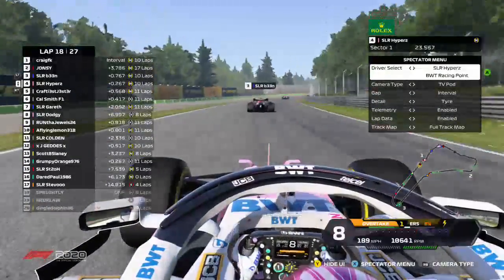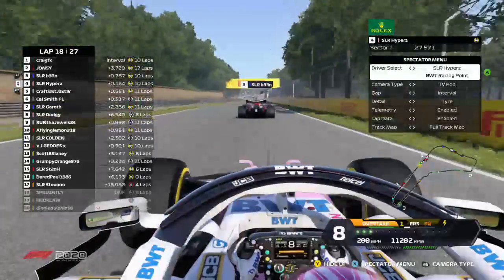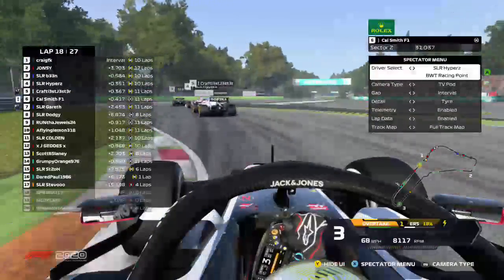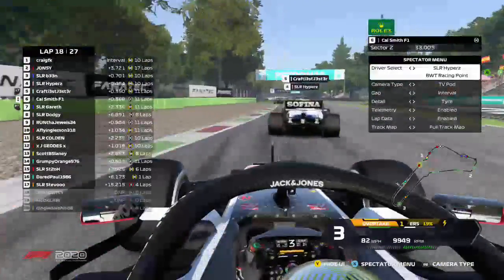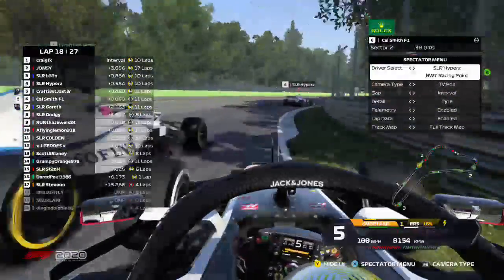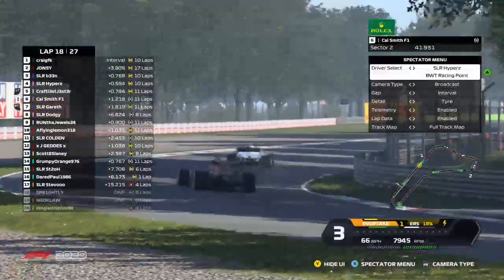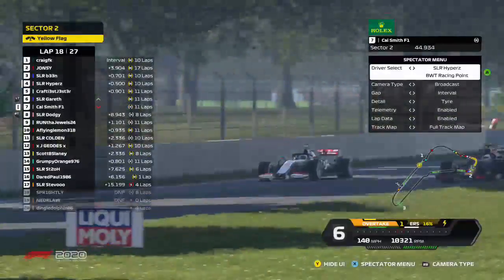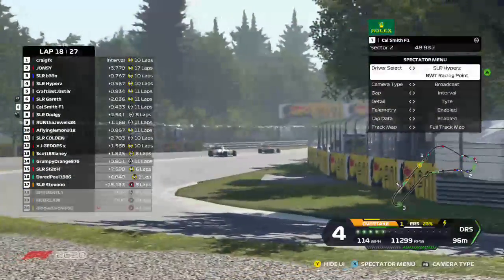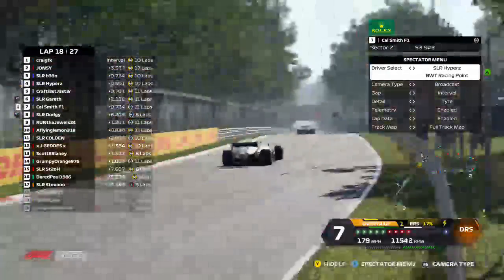Crafty gives Cal Smith a big squeeze and it's a collision — Cal Smith is into the wall and has damage. Gareth goes side by side through Lesmo 2 around the outside and just gets the move done before the corner. That is bad news for Cal Smith towards the end of the Grand Prix. Jonesy has finally pitted after 18 laps on those tyres, putting on the softs. Dodgy makes his way up into P7 after his late safety car pit stop. Crafty is back in behind Hypers — there's a little train for P2 as Craig pulls away.